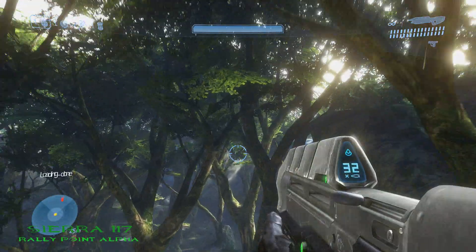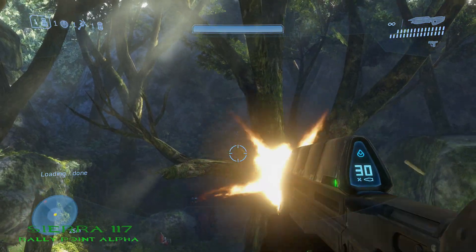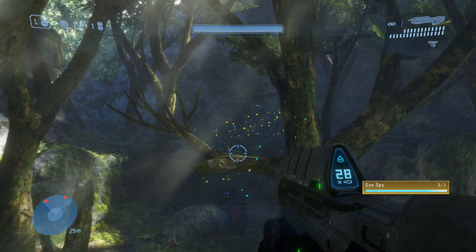The 3rd MOA located on Sierra 117 is located not too far from the 2nd MOA. Just head into the next section, fly over, and you'll see it right there on the tree branch.